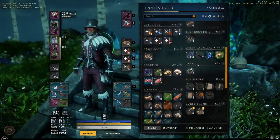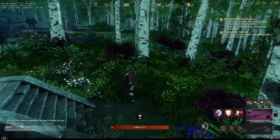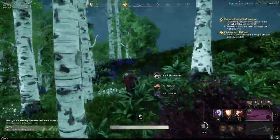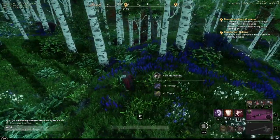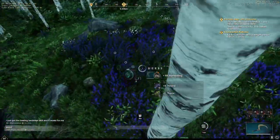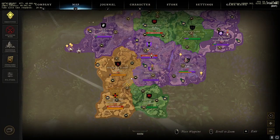You can literally run in any direction and find hyssop. It might look like there's not very much — just one here, one there — but it adds up fast. It's absolutely everywhere. Just look around: running in any direction, it's everywhere. And like I said, there are berries everywhere too. I truly believe this is the best location.